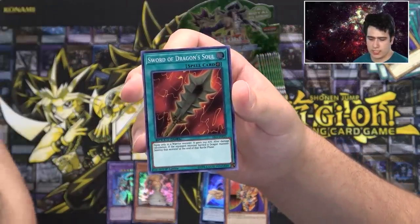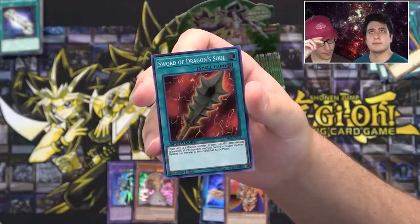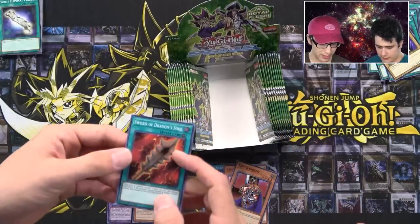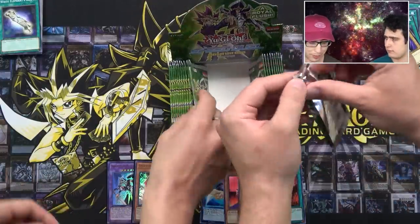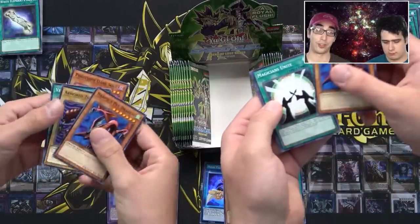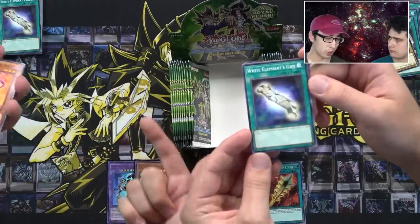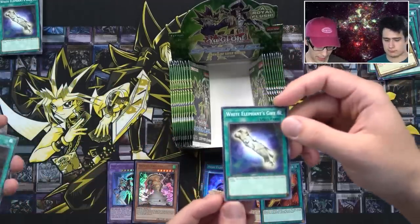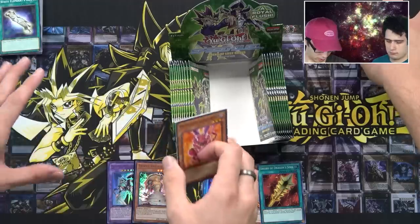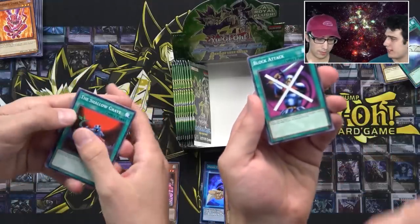That's actually a pretty cool card. Equip only to a warrior monster, again 700 attack. After damage calculation, if the equipped monster battled a dragon monster, destroy that monster at the end of battle. Nice. What you'd do with something like this is equip it to any warrior — it's a huge boost. 700 is actually pretty big. So you could equip any warrior, and if it's a dragon — dragons are popular, Blue Eyes are popular — that's a good way to take out Blue Eyes. Exactly. And it's a super, which is great because it's foil. White Elephant's Gift — that's another good one. You get to draw; you send one pretty much non-effect monster — any vanilla card — and you get to draw two. Block Attack. That's nice.